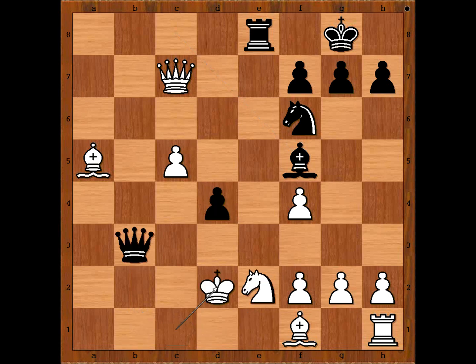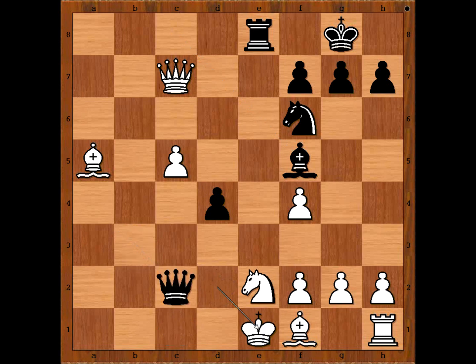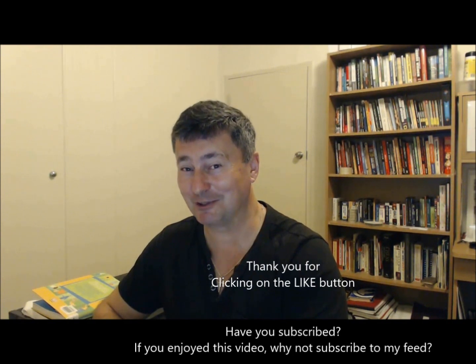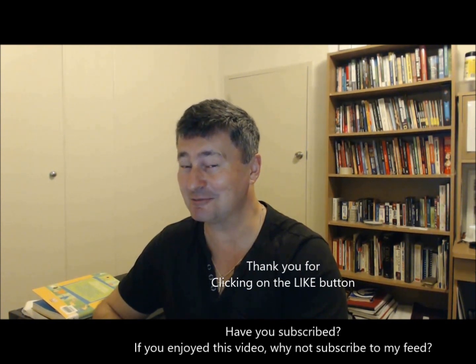And if king goes to d2, queen to c2 check, king to e1, queen to c1 — checkmate. Wow, that was a very nice attack by Ryazantsev. What do you think of this game? And that is all. I hope that you enjoyed watching this video. I wish you good luck with your chess, and bye for now.